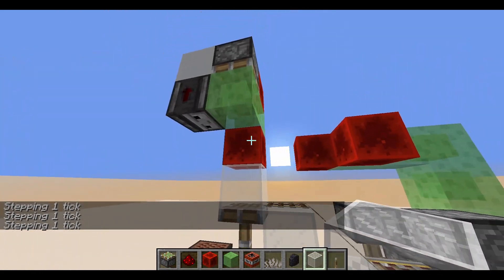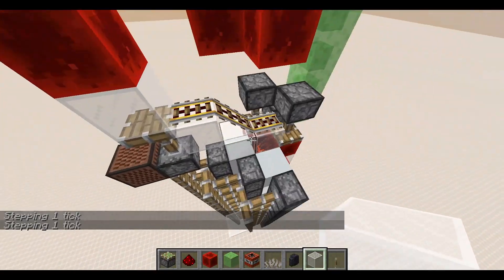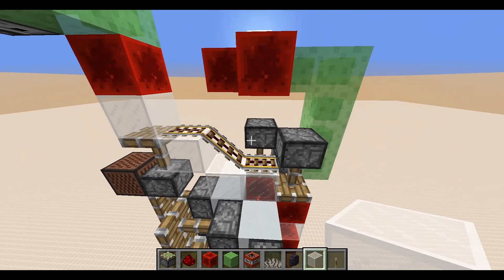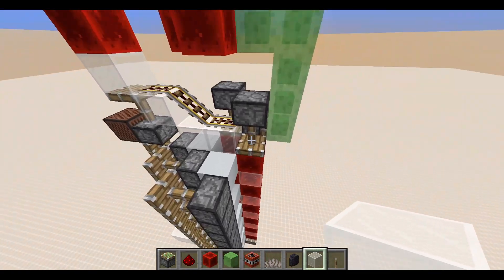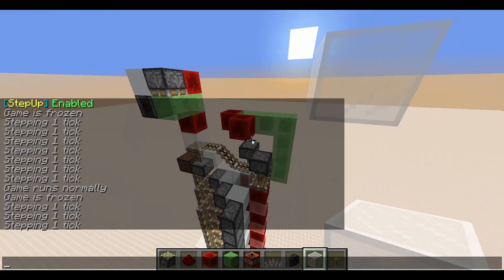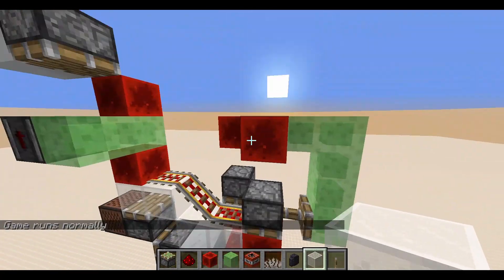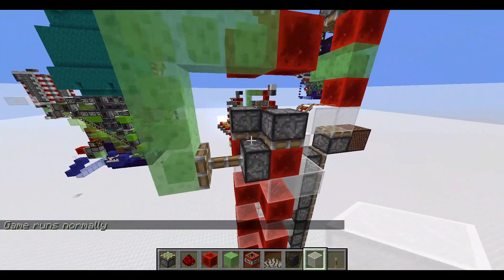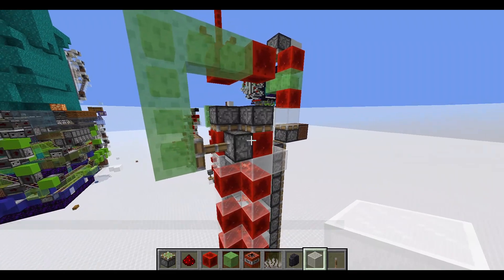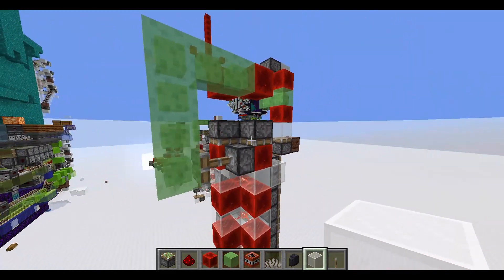It goes up, and the redstone block moves out of the way so that the rail there changes its state. So it's going to update these pistons right there that were powered by these redstone blocks. This piston right there is the only thing I could figure out that would reset the budding for these pistons reliably and fast enough.